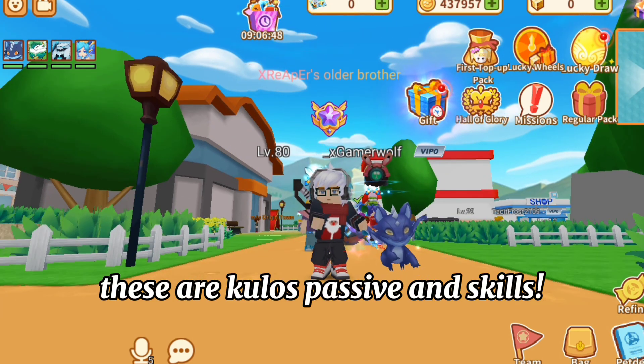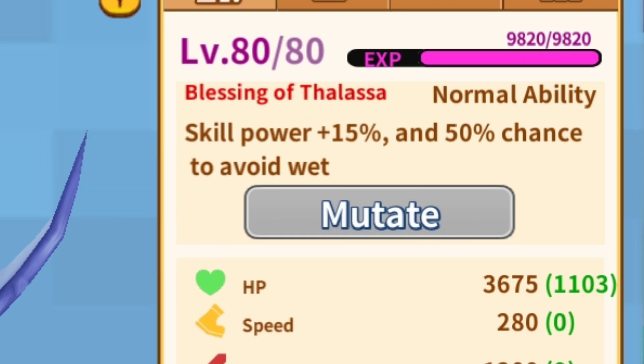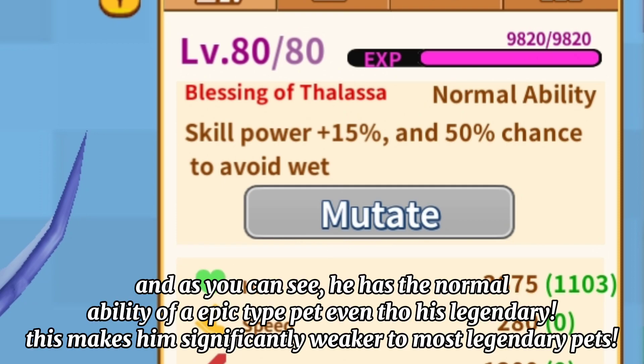These are Kulos's passives and skills. His normal ability, Blessing of Thalassa, gives him 15% skill power, which allows him to deal good damage. It also gives him a 50% chance to avoid wet, making him a little stronger when fighting water type pets. And as you can see, he has the normal ability of an epic type pet even though he's legendary.